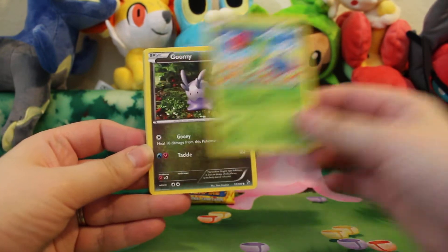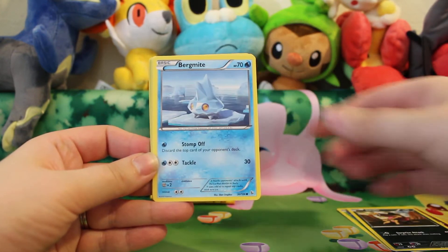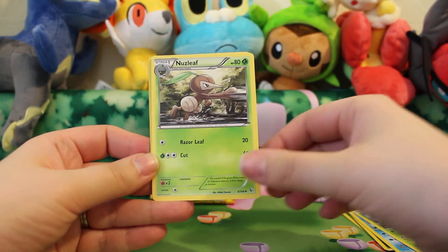Here we have Roselia, Gumi, Flabebe, Sandile, Bergmite, Maractus, Nuzzleaf,